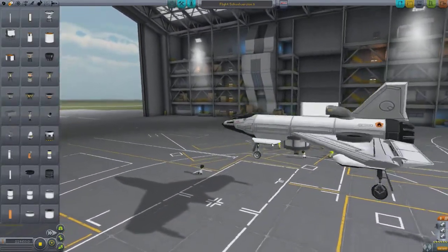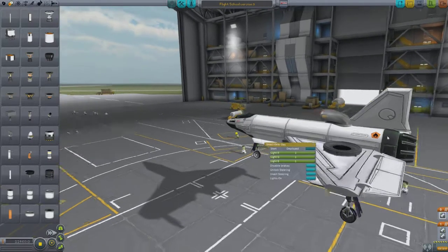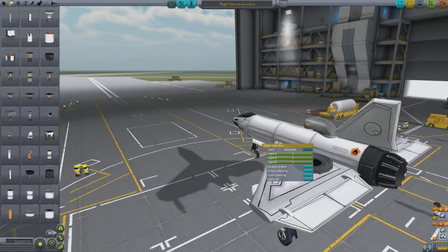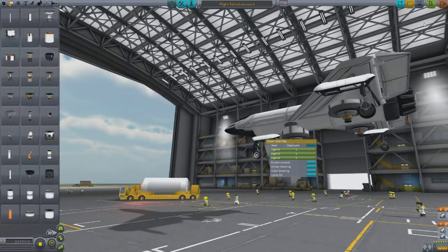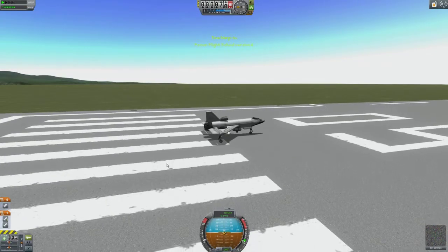Let's try this. If I need to change the staging, the jet fuel engine burns second — first it's going to be the little rocket engines. This is Flight School version 6. Save and launch! Hope you're enjoying this journey with me, ladies and gents, and you're learning as much as I am. The main thing I'm learning is that I do not know how to build an airplane — maybe it's just my landing that's the problem.